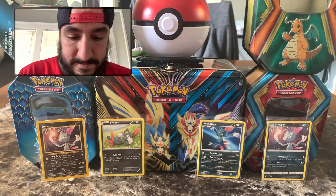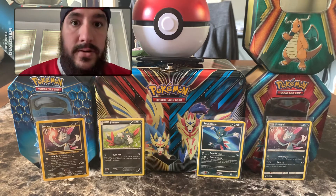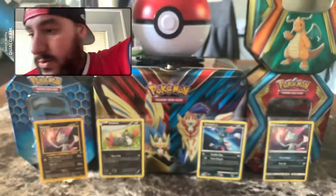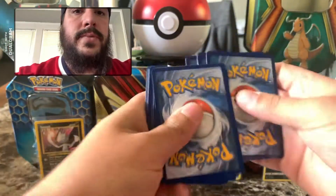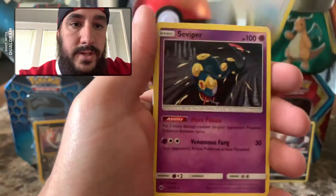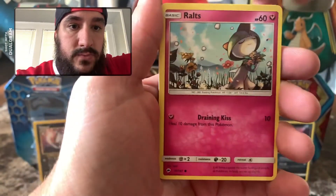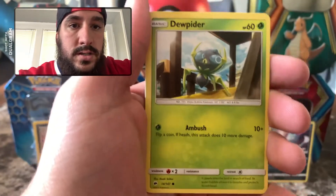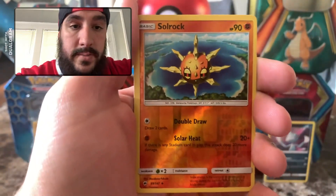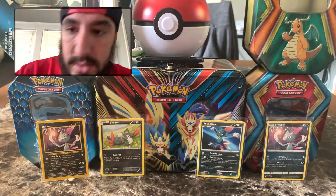Next pack going in. These packs do not want to open. We have a Darkness Energy, Super Scoop Up, a Seviper, Rotom Dex, a Crab Brawler, a Ralts, an Inkay, Dupiter, Tangela, and the Reverse is a Soul Rock — Uncommon. And the Rare, we have a Holo Deansi. Pretty cool card there.